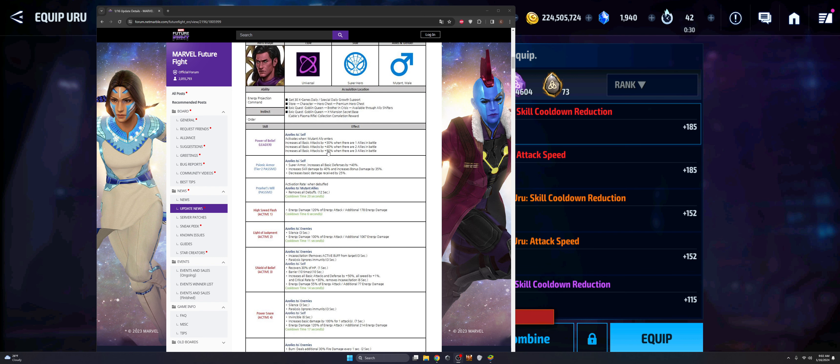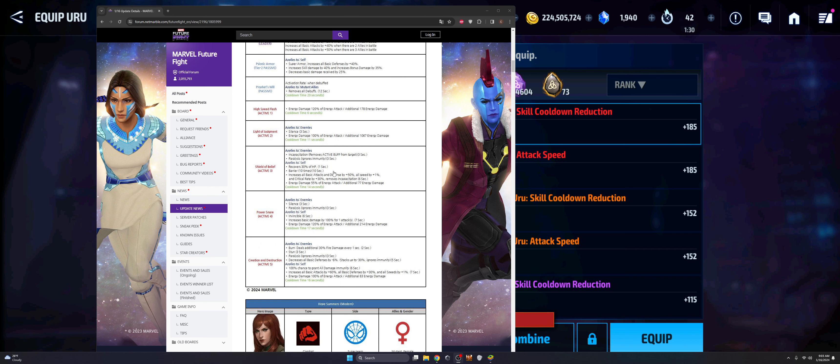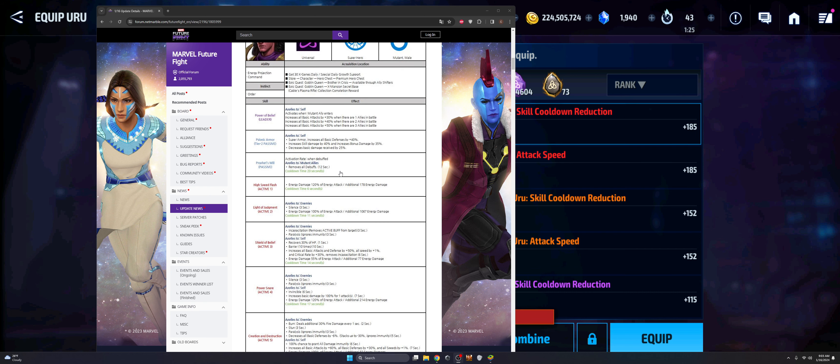The interesting thing about Exodus is that his whole leadership is basically applied to himself — he's his own self-buffing character. For you having support characters with Exodus that are mutant allies, you basically get up to a 50% buff. Nebula has this ability in her leadership kit as well, where when combat-type allies enter battle it increases. We've seen this buff before, so it's a different way of bringing it into the game.